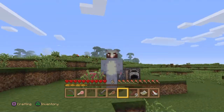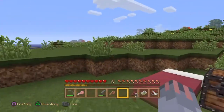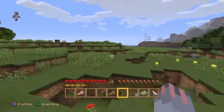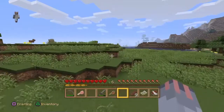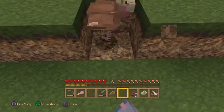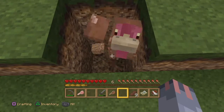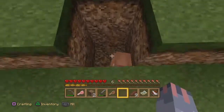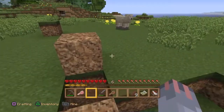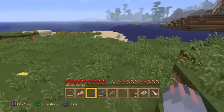Hey everybody, this is your Bush Baby Frienderman back again for another Minecraft let's play. Today I went over the old recording and realized exactly where I found that old sugar cane. So the first thing we're going to do is go over there and get it because we need to start sugar cane farming. I'm glad I saw this chicken here — we need you. Stay in there.